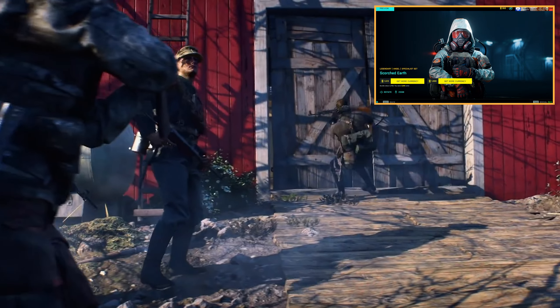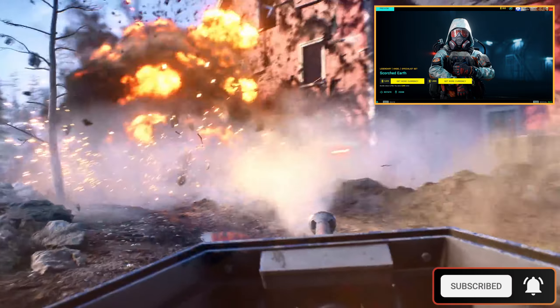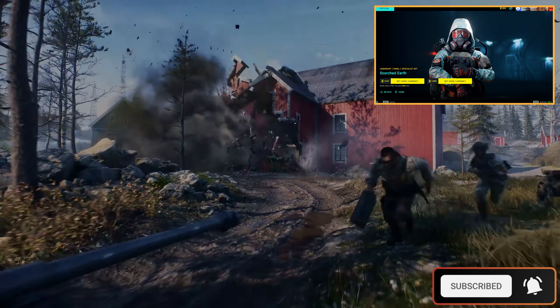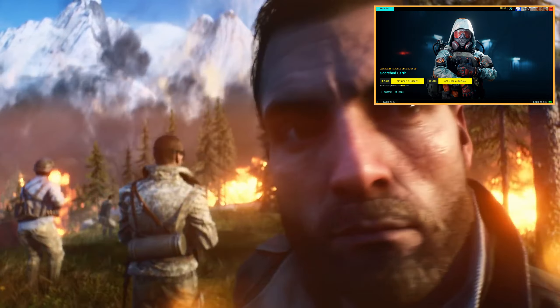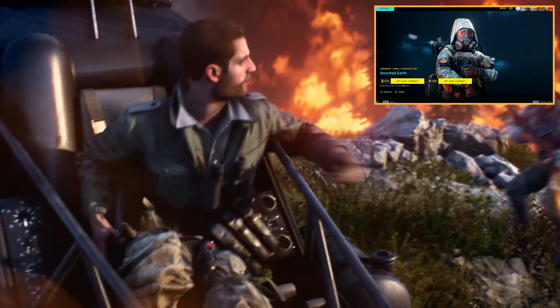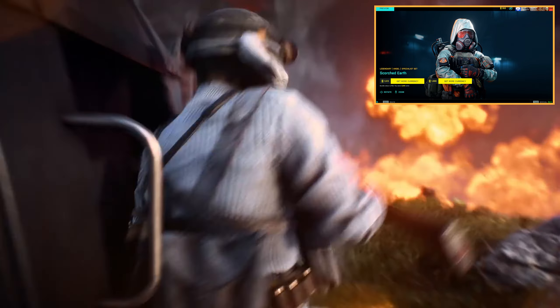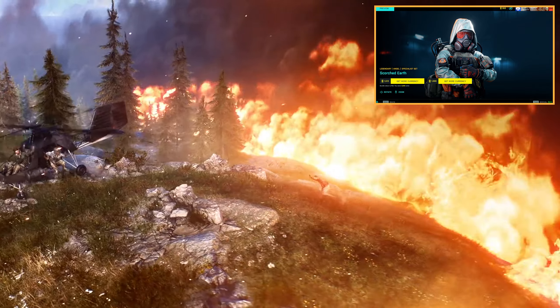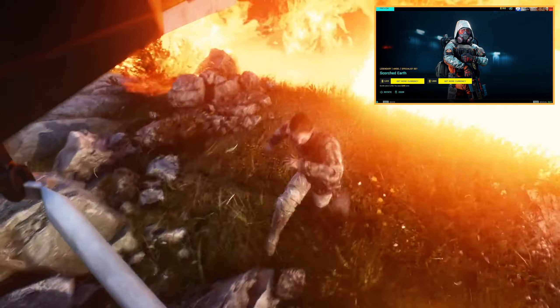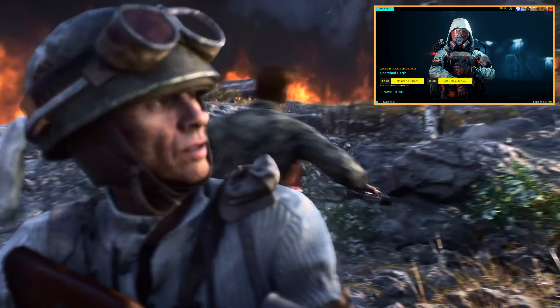Solis is an organization that dates back to World War II. In Battlefield 5, which is set in World War II, there was a battle royale mode called Firestorm where you were parachuted into a map in Norway and had to survive. All around you there was fire, and Solis was the organization orchestrating those mechanic fires that were closing in on you. That's why there's a fire skin and fire theme on the weapons.